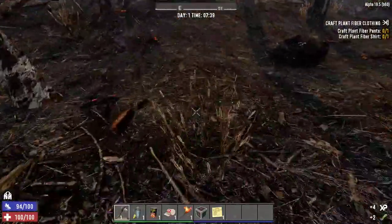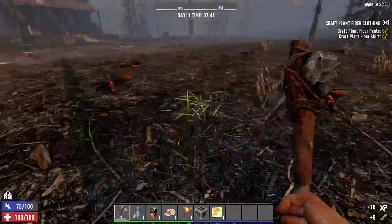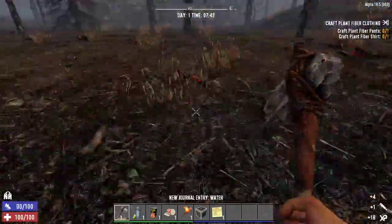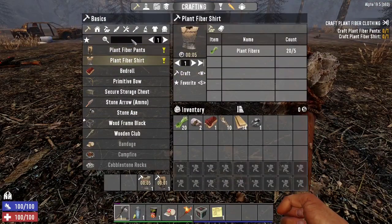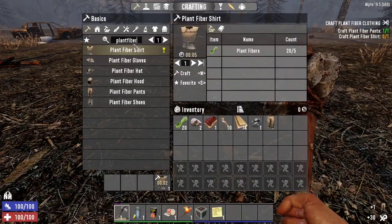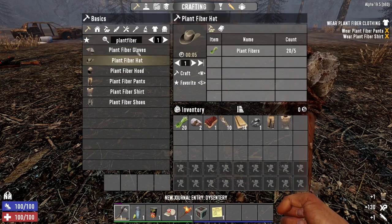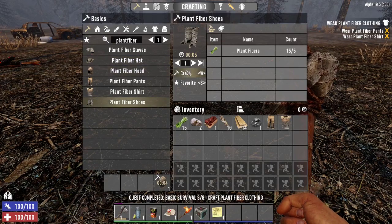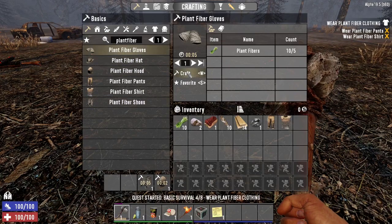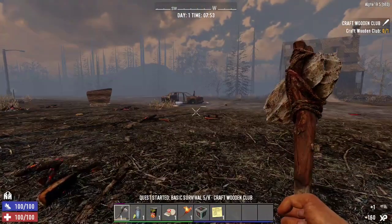These plant fibers really give me an issue sometimes. I'm going to go ahead and craft the other plant fiber items as well — the hood, the shoes, and the gloves. Gloves are done. So now we have at least a little bit of protection.